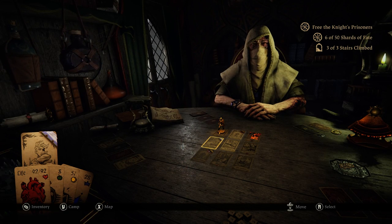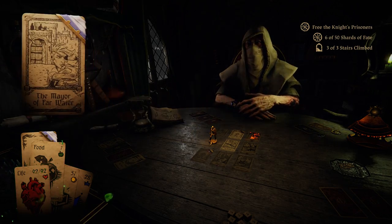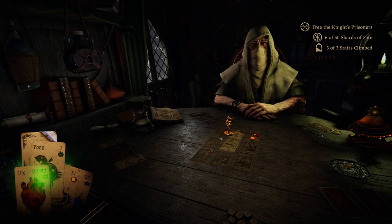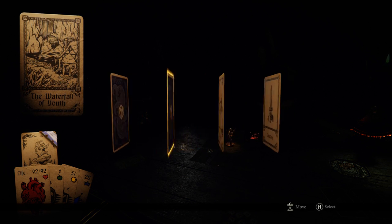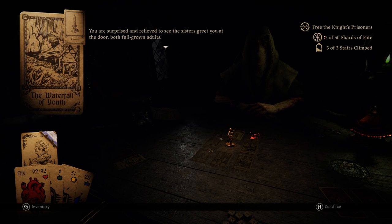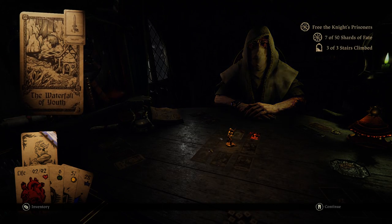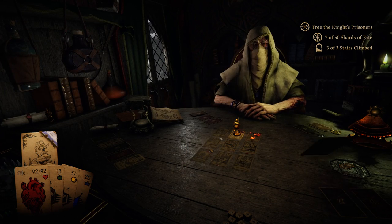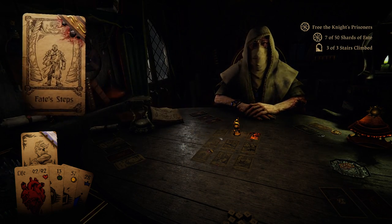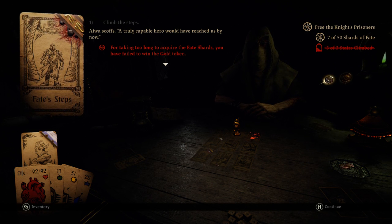Waterfall of Youth — I might as well try it to see if succeeding gives me shards. If I can manage to not fail. There's a citrine vial — Potion of Youth. Get the food. Does it give me shards? It does not. 'Taking too long to acquire the fate shards, you have failed to win the gold token.' Okay, that's understandable.